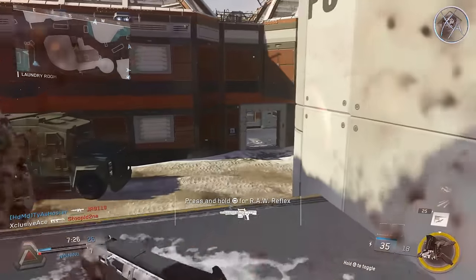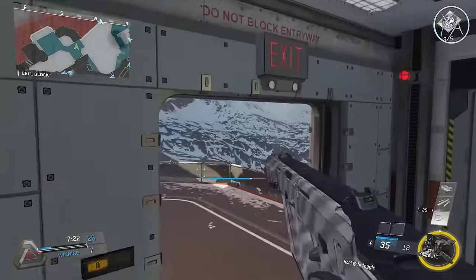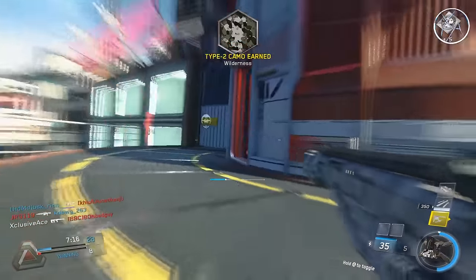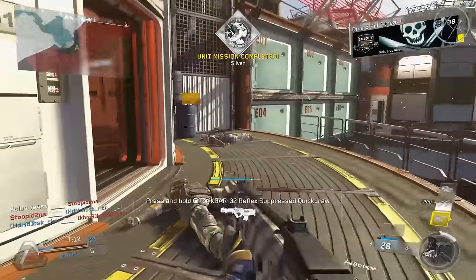What's up guys, my name is Ace and today we're going to be looking at how the suppressor affects all of the assault rifles in Infinite Warfare. We're going to show you a very detailed range comparison chart based on all the hand testing that I've done, as well as the effects that the suppressor will have on every one of these assault rifles. Let's get into it.